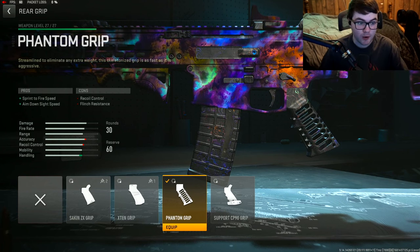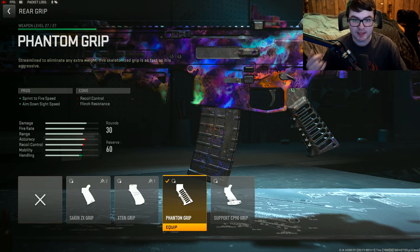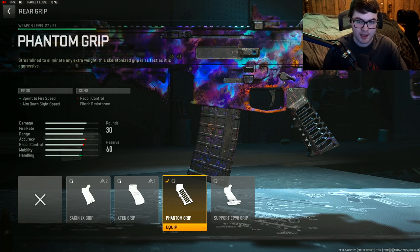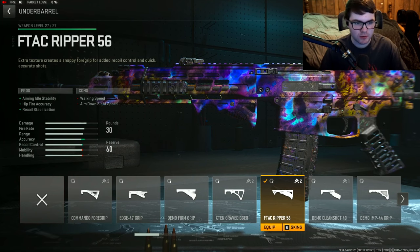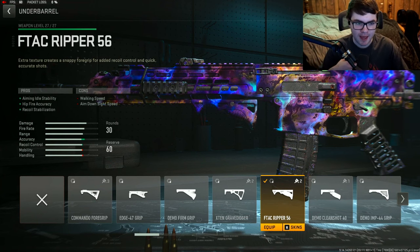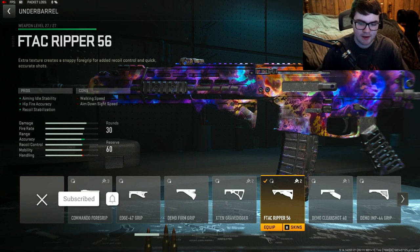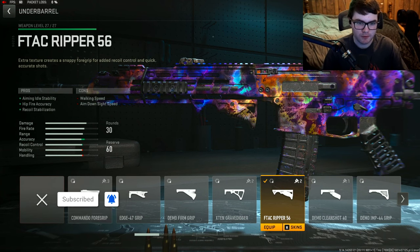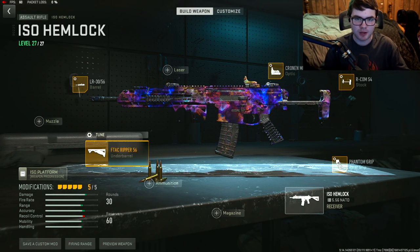To make this gun feel even lighter, we're going with the Phantom Grip for sprint to fire speed and ADS time — this gun is pretty heavy and sluggish, so this makes it feel super light on small to medium maps. Tuning: negative 0.48 for ADS speed and negative 0.25 for sprint to fire speed. For the last attachment, I went with the F-TAC Gripper 56 underbarrel for aiming idle stability, hipfire accuracy, and recoil stabilization. Tuning: plus 0.41 for recoil stabilization and plus 0.26 for aiming idle stability. That's the best ISO Hemlock class setup for Season 3.